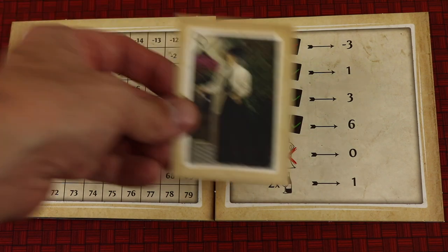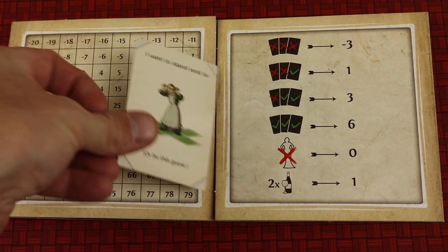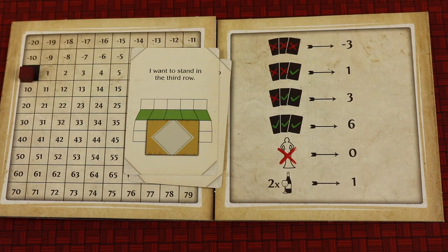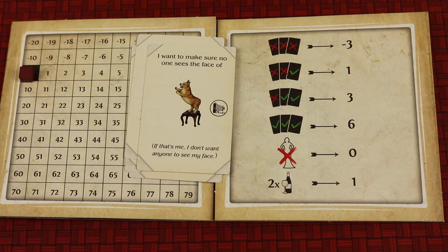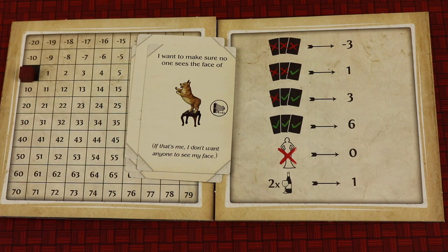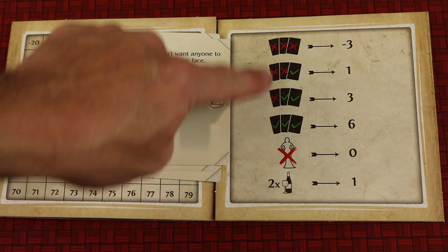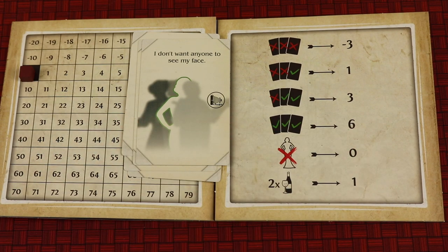You'll go through each character one at a time, open the envelope, look at the three requests, and everyone will score. These requests do all different things — like wanting to stand next to the maid, or stand in the third row, or stand next to a specific guest, or making sure nobody sees the face of the dog, so whoever's envelope that was in would need to be blocking the dog. Maybe someone doesn't want anyone to see their face, and you could use another character or one of the decorations to make sure they're not seen. You're going to score depending on how many requests you got right — if you get all three right for each character, you get six points. Whoever has the most points at the end is the winner.